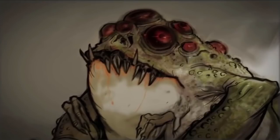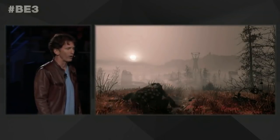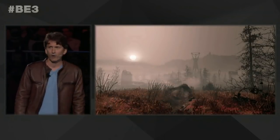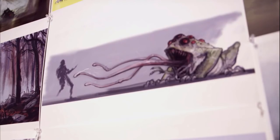The next creature on the list is the giant frog. This was another creature I predicted might be in the game, so I was kind of thrilled when I saw it in the trailer. We don't really get to see much of it, just a quick shot of it hopping away, but there is a shot of concept art for it in the Noclip documentary. It looks like it might have multiple tongues — imagine the reach of that thing's attacks, not to mention its long distance hopping. This one might be difficult to get away from.